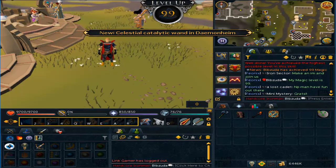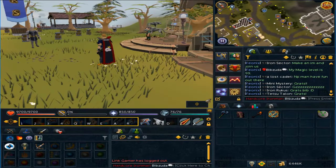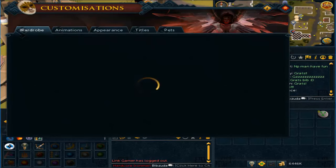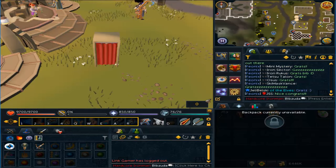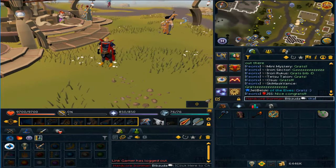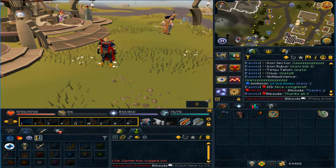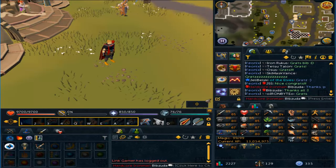Pretty sweet, nice little skill mastery there. We have the much nicer trimmed slayer cape — I highly prefer that to the regular cape. I do have the regular cape keepsake in my tab here so I can have an untrimmed version if I want it. Thanks to McLean for granting me for that — my second 99 on the hardcore iron man, pretty sweet.